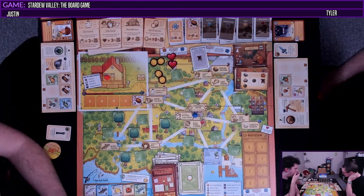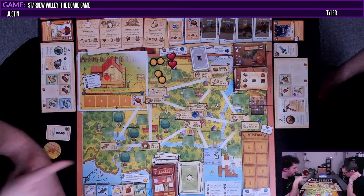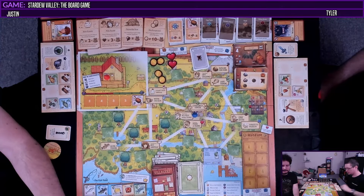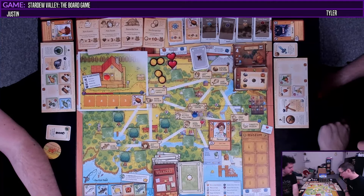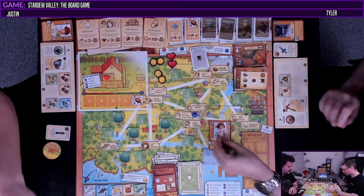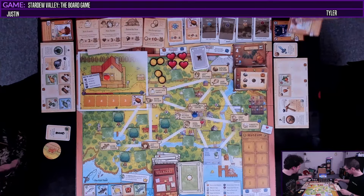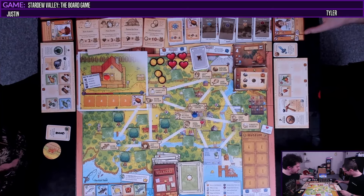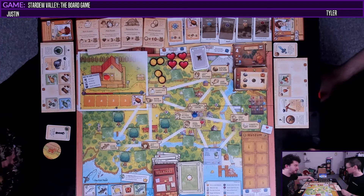Do I make a friend or go to the community center? I think you should shoot your shot with a friend — the less times we have to visit the community center, the better. We'll go make a friend — Harvey! He wants a forage or a crop. I have a daffodil — he's going to get a daffodil. I get two hearts from that — that's huge! And that's a pink towel. His trigger is gain an item. We have four of our six friends that we need.